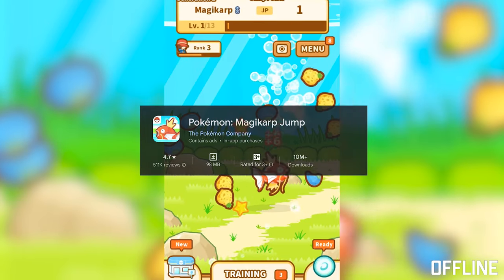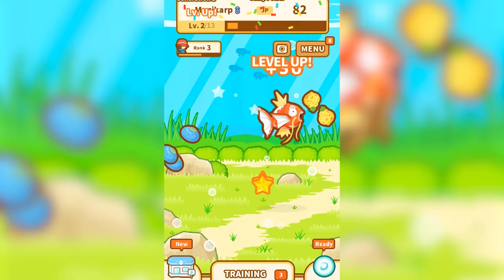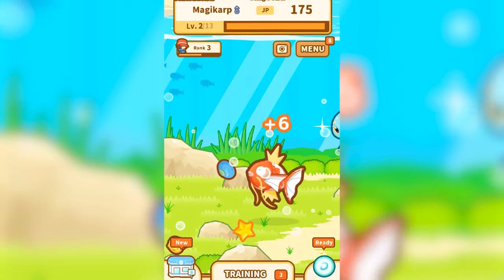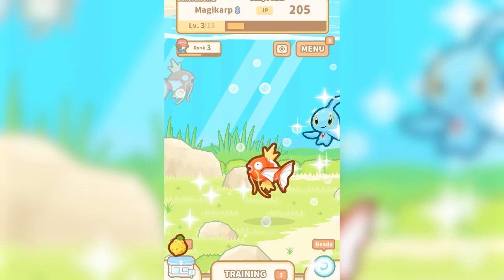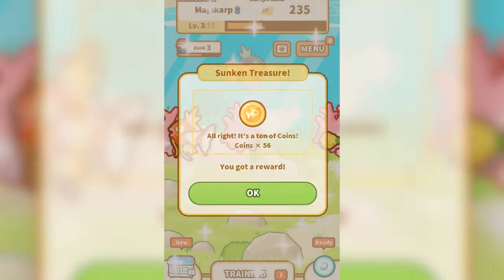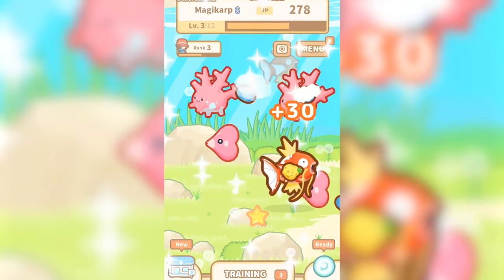Pokemon – Magikarp Jump – Train your Magikarp to jump really high in Pokemon – Magikarp Jump. It's simple but super addictive, and you'll love seeing your Magikarp get better and better. Players train their Magikarp to jump higher and higher in a series of fun mini-games. With its humorous tone and addictive gameplay, it's a delightful spin-off that showcases the often-overlooked Pokemon.